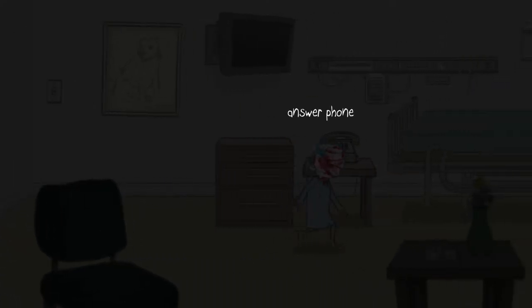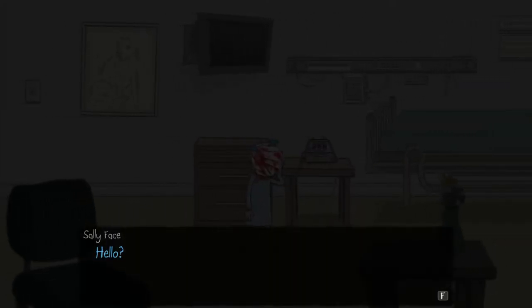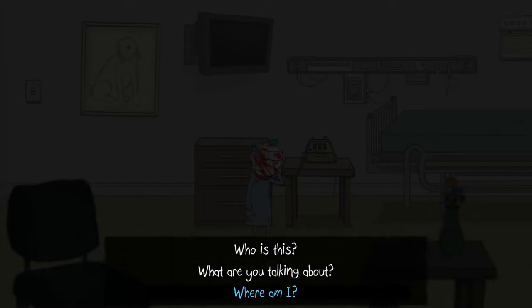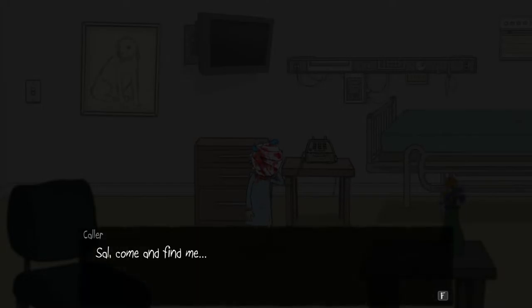It was just like the last time — I've got to press F. Only this time it started in a hospital. So it was different last time. I like that effect — like a hand-drawn motif. Phone's ringing. Answer phone with the F button. Sally Face says: hello? Caller: it's okay, Sal. Everything is going to be okay now. Come and see. Who is this? What are you talking about? Where am I? Sal, come and find me, the caller says. Weird — sounded like my dad. I'm off the phone. I'm guessing you play as Sally — the blue-haired little girl. You've got your face all bandaged up, apparently had your face removed. This looks like a hospital room.